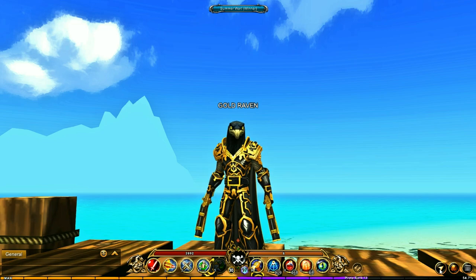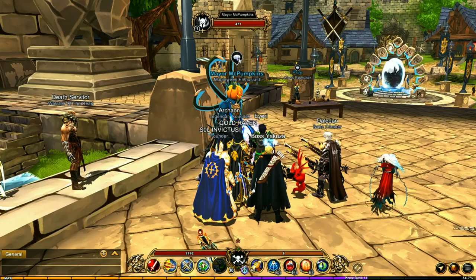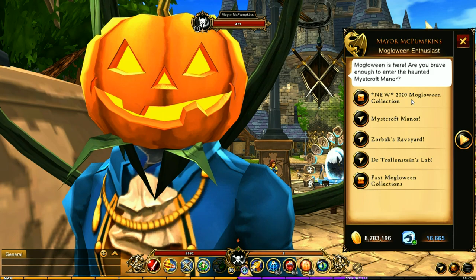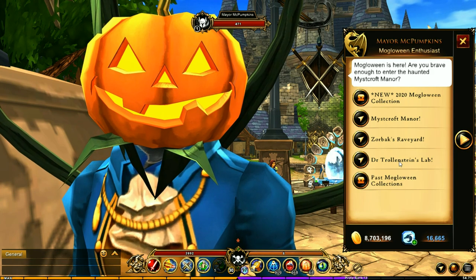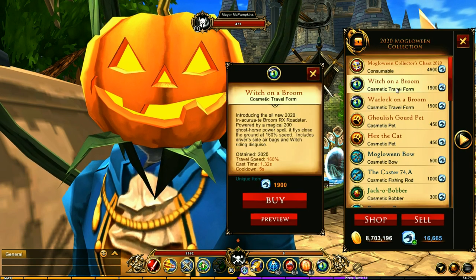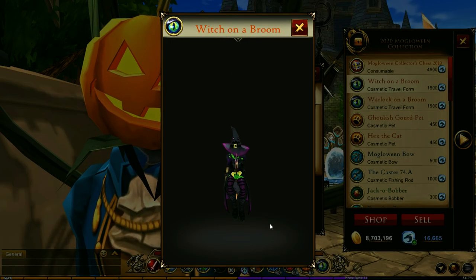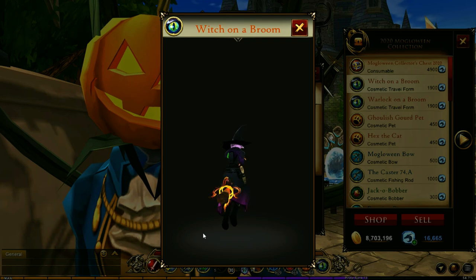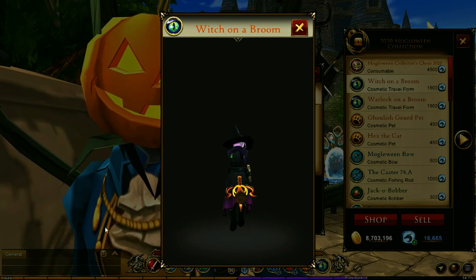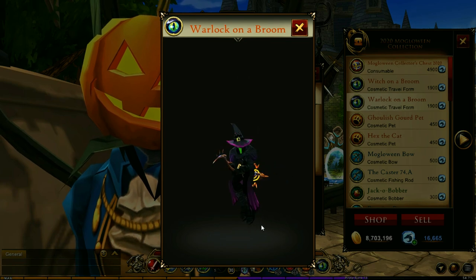Welcome back! Let's go over to Battle Town Square to check out the new Mogloween collection. I have not yet seen this in the game. So right there, we have a travel form: witch on a broom. Oh my goodness, that is so cool! And they have warlock on a broom as well.